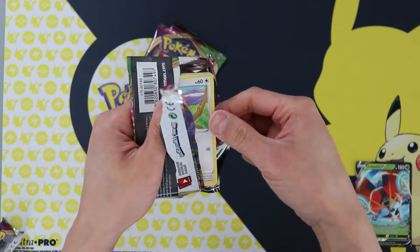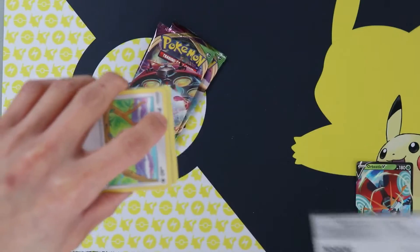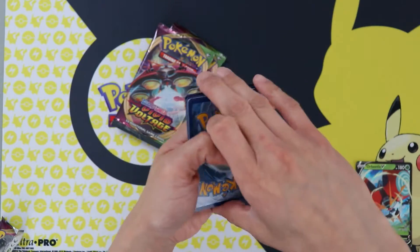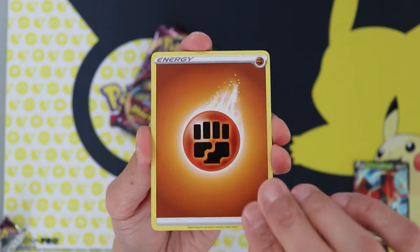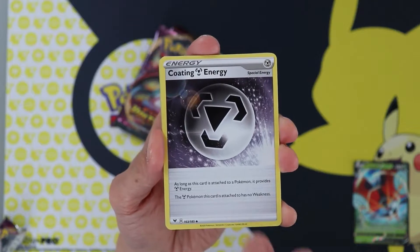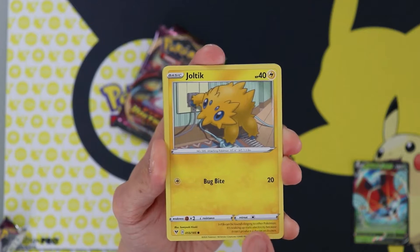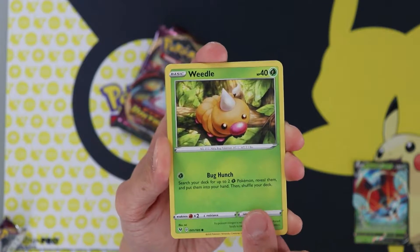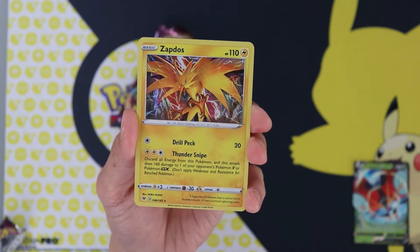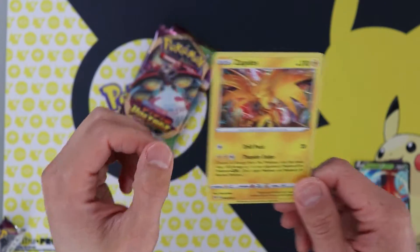Pack number six: Ludred, Zebstrika, Coding Energy, Picky Peck, Mudbray, Joltik, Weedle, Talo, Opal, and... Zapdos! Zapdos always looks awesome.